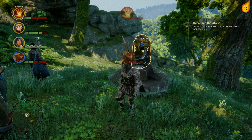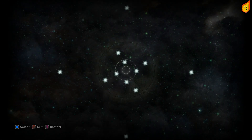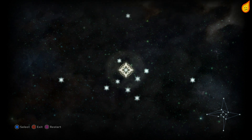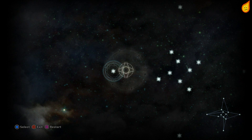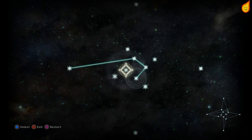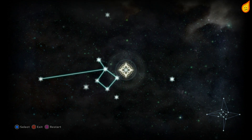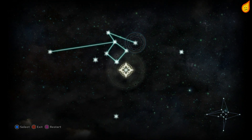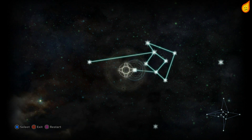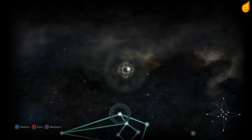It gets a little bit more difficult. You'll start here and want to come back across the middle and complete this little square or diamond, then just branch out and do the next outer ring, and finally finish with the outer bit.